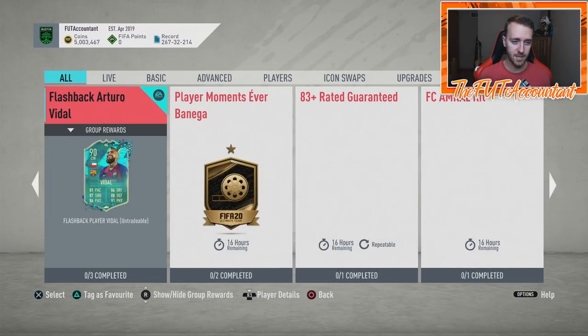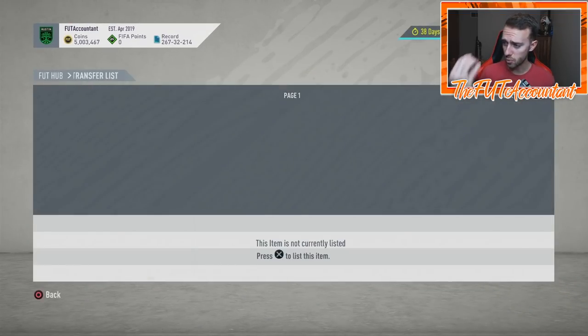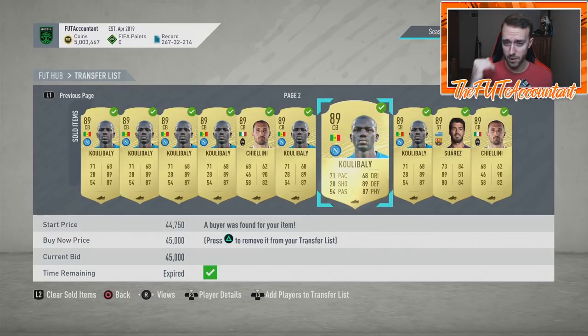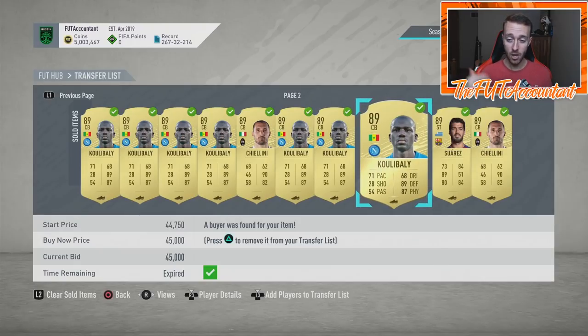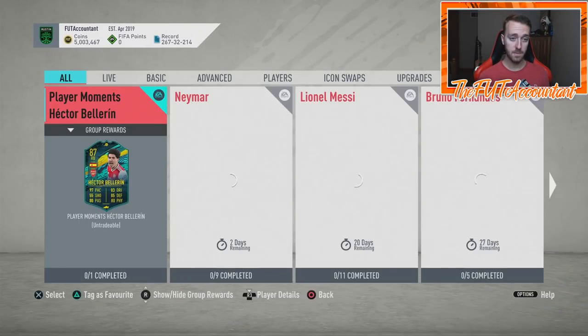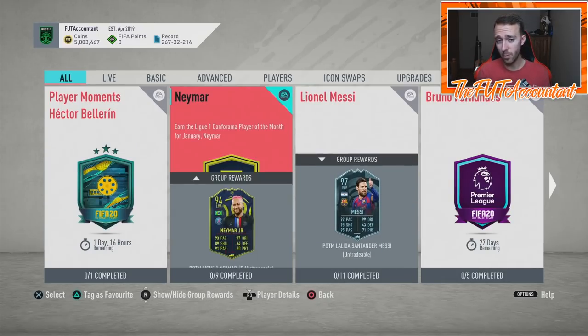The Bruno Fernandez POTM and the Vidal SBC both coming out on the same day was absolutely calculated by EA. High-rated cards are rising — I've been listing Koulibaly and Chiellini at 45,000 coins for a week, after buying them at the start of FUT Player Days when they dropped massively after the Ramos SBC with two-for-one packs. I told you guys to buy because I knew more SBCs were coming and the packs would be done — and that's exactly what happened.